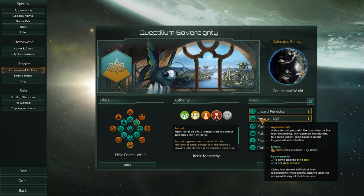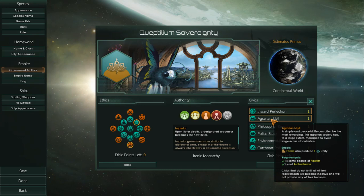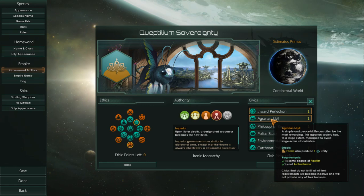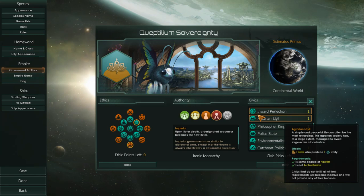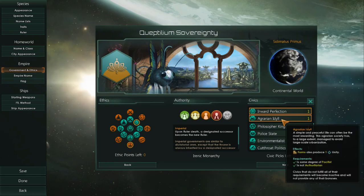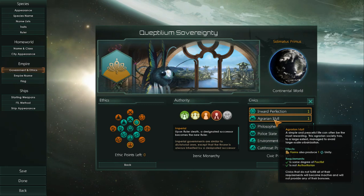Inward Perfection gives you a plus 30% to your monthly Unity. So with Inward Perfection and Fanatic Pacifist, that's a bonus of plus 70% to your monthly Unity. Now if you add on the Agrarian Ideal, that gives you the option of producing one Unity on all of your farms. You build a lot of farms, and farming is really important because your people have to eat. You can only have Agrarian Ideal if your species is pacifist — either basic pacifist or Fanatic Pacifist.